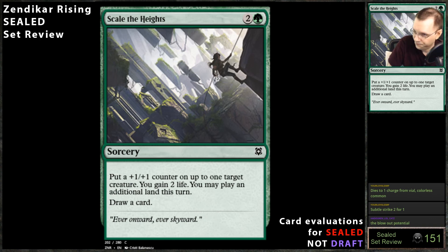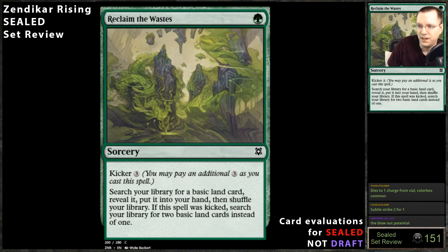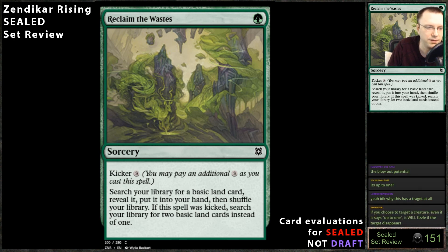Reclaim the Waste: search your library for a basic land card, reveal it, and put it in your hand, then shuffle. If the spell is kicked, search for two basic lands instead of one. This card is great — always going to play it. Just make sure you have at least eight green sources in your deck. Don't play this in a seven-green-source deck. Otherwise, great card — always play it.